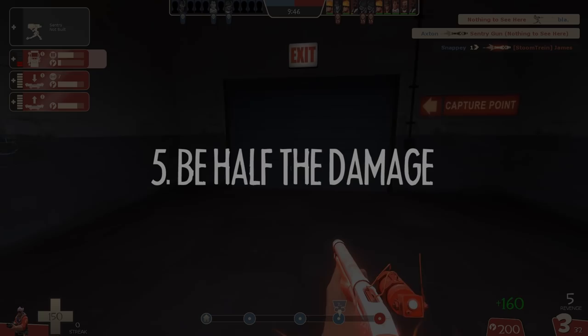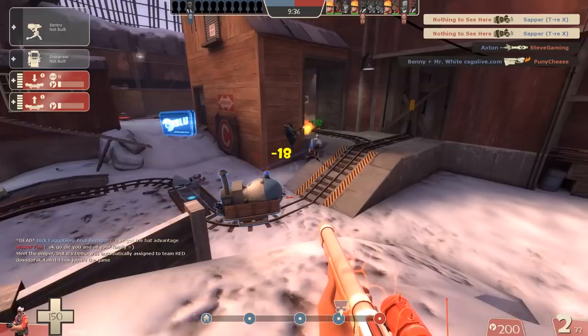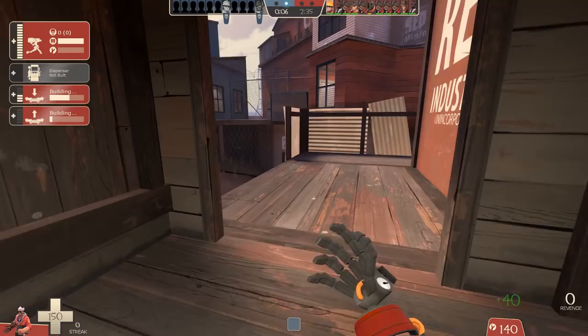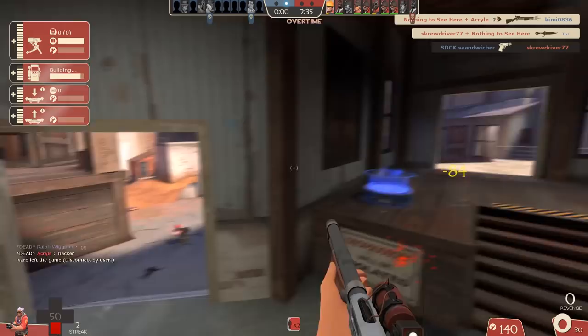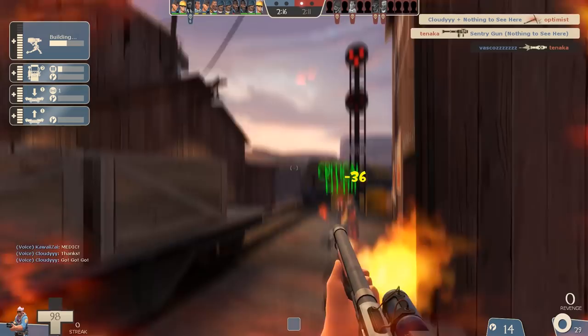Number five: be half the damage. This fits in nicely with the previous tip. Your Sentry Gun alone doesn't put out enough damage to make a huge impact, and you alone don't put out enough damage either. But together, your combined damage can do a lot of work. Get really familiar with your shotgun, and don't neglect your pistol as secondary — switching to pistol can be great to finish off an enemy. Think of it this way: other classes do all the damage they need to do themselves, but you do about 50% and your Sentry Gun does about 50%, so you need both working at the same time, often on the same target, to get the most value.